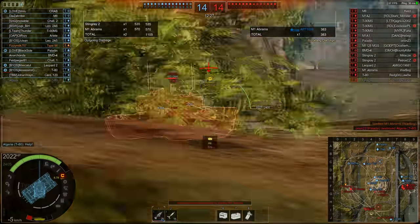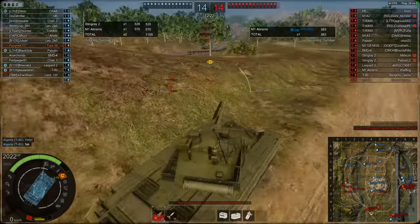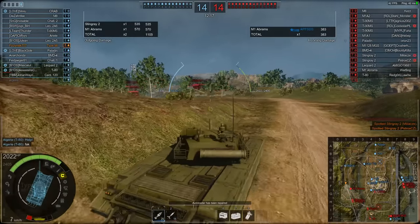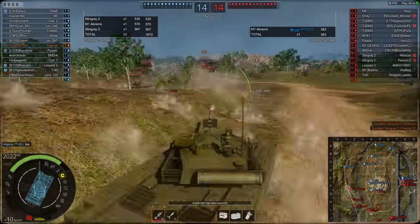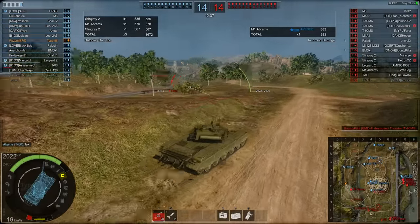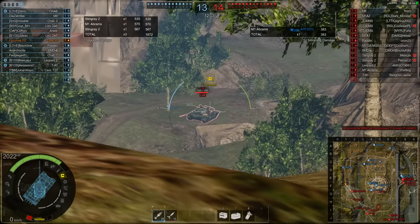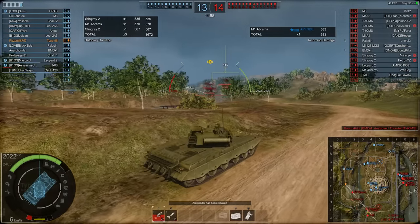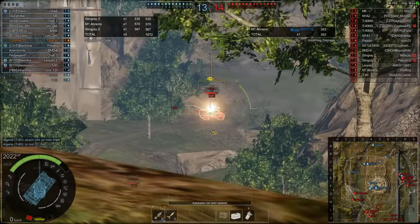Look at that — the M1 Abrams, a tier 7, penetrated the top of my turret right there for 383 damage. I penetrated him for 570, but he damaged my autoloader, so I'm repairing that ASAP. Stingray 2 in the rear — boom, 567 damage. It's not the fastest rate of fire but it's actually more than the T-90 MS. Accuracy is still a bit off sometimes.